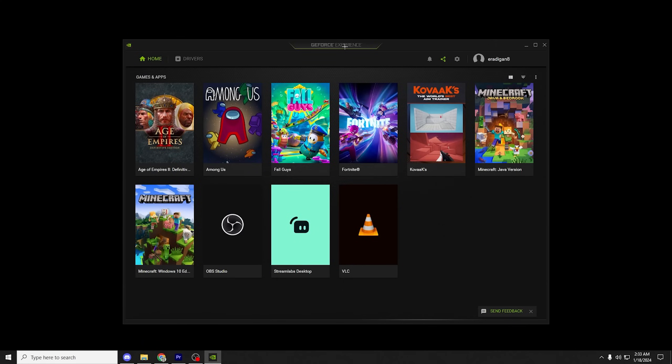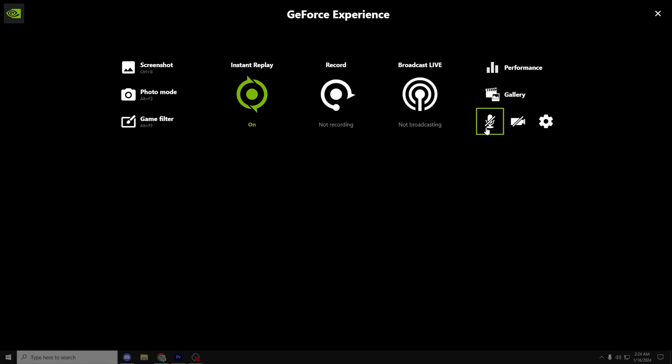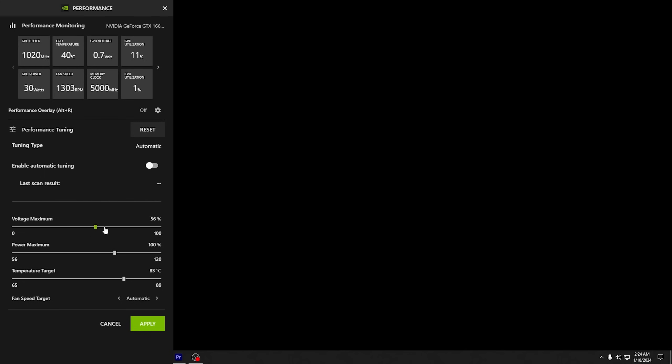The next thing is the NVIDIA GeForce Experience panel. If you have an NVIDIA GPU, open GeForce Experience with Alt+Z, then press performance and you'll see a bunch of settings pop up on the left. Enable automatic tuning — which might take a little while — and then slide all of the sliders to the very right. These settings will allow your computer to work at full potential without limiting itself to save on power consumption.